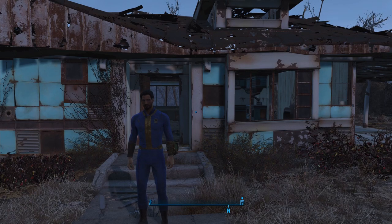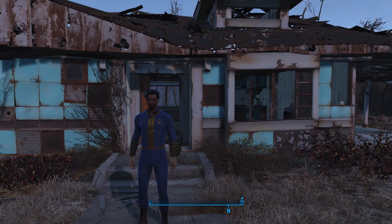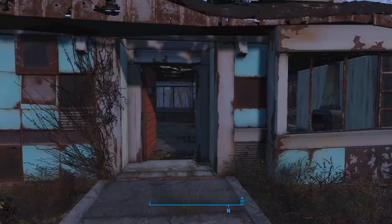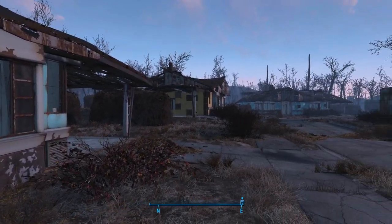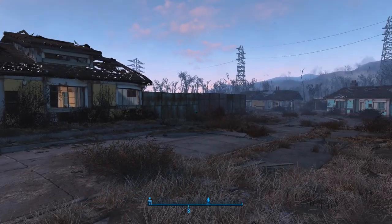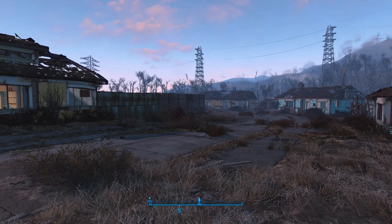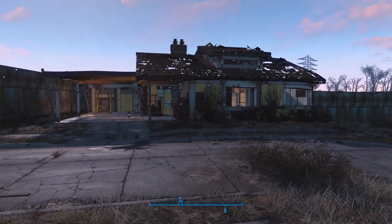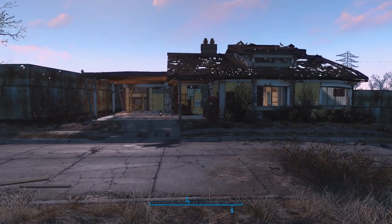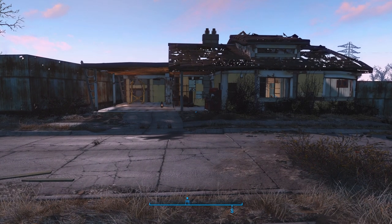I hope everybody's doing well. Today we are going to go to Concord and help out the Minutemen. But before we do, let's go into our Pip-Boy. I built up Sanctuary just a little bit, at least until I ran out of some resources. There is a way to kind of glitch in more resources, but that's up to you. There are a bunch of videos out there that can show you, at least for the PlayStation and Xbox versions.